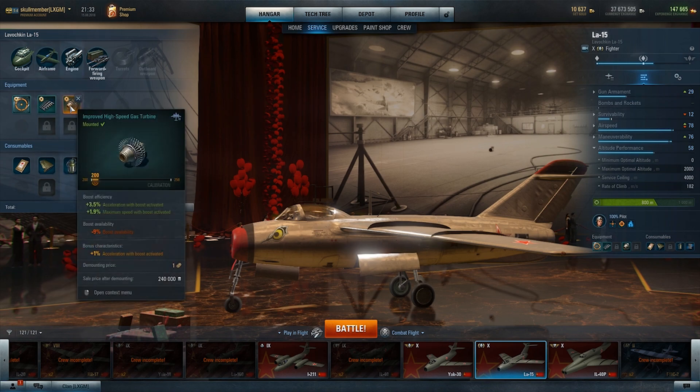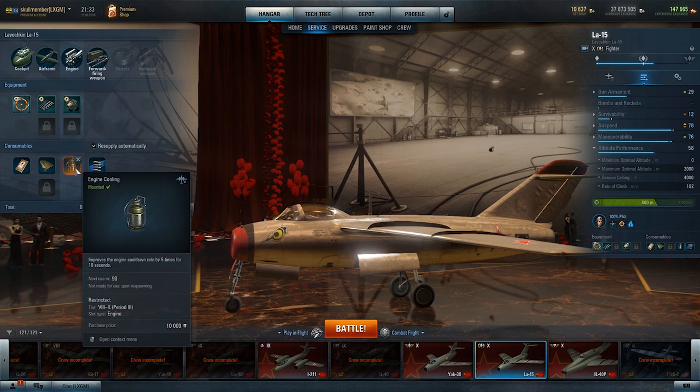For the engine slot I've gone for the improved high-speed gas turbine, which gives 3.5% acceleration with boost activated and plus 1.9% maximum speed with boost activated. The downside is minus 9% boost availability, so you'll have less boost. The bonus rolled is plus 1% acceleration with boost activated. I have this for one reason: I use engine cooling, which improves the engine cooldown rate by five times for ten seconds. Those two together work really well — you turn them both on and just skyrocket up to the ceiling.